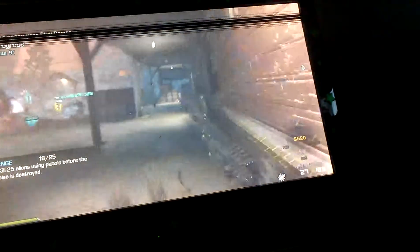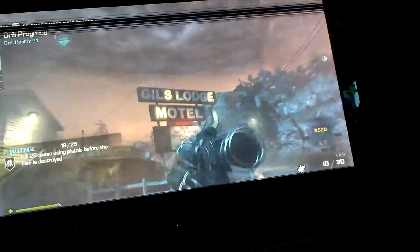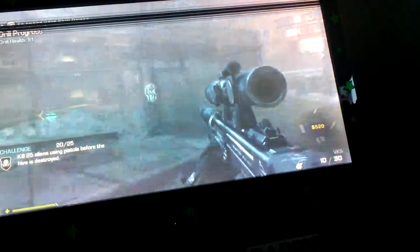I'll show you guys how to do this. I will cut to the area when I do it. What you're supposed to do here is: you get the VKS, no attachments, no ammo, anything. You keep shooting the LOL on this side and then the other side, over and over again, until it says LOL on your screen — with blue L's and a pink O, it says LOL.